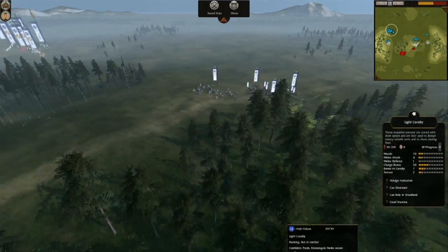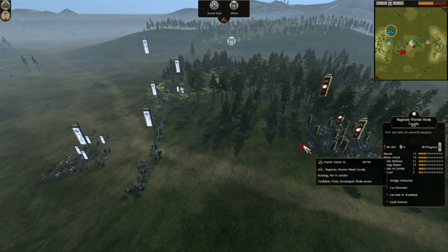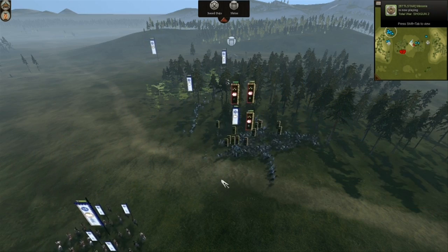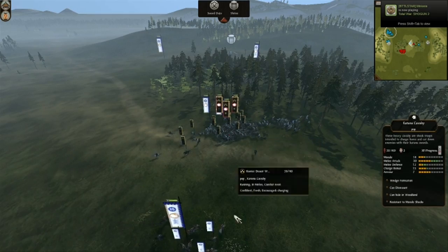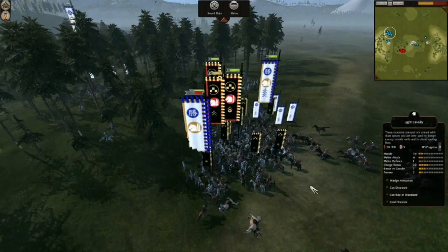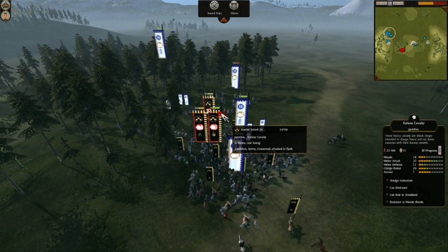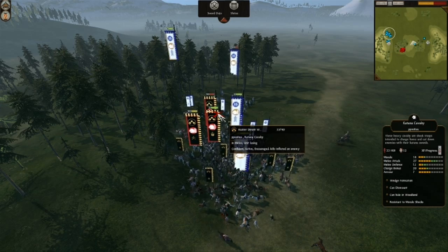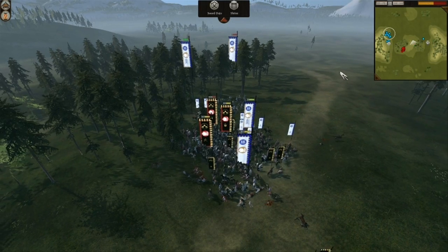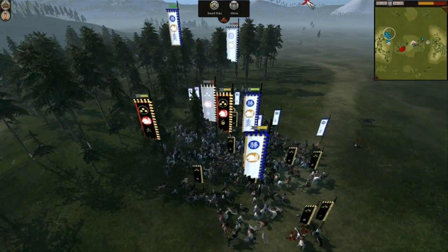He's going to blob them up and then they're going to get surrounded. Oh man, why do this? You're the defender — why do this to yourself? Look at that — Falcon just swinging his cav around and he's got them all entrapped. He used one light cav unit to absorb the initial shock, throwing them away essentially, but now you can see the yari cavalry swinging around and those katana cav are going to finish them.